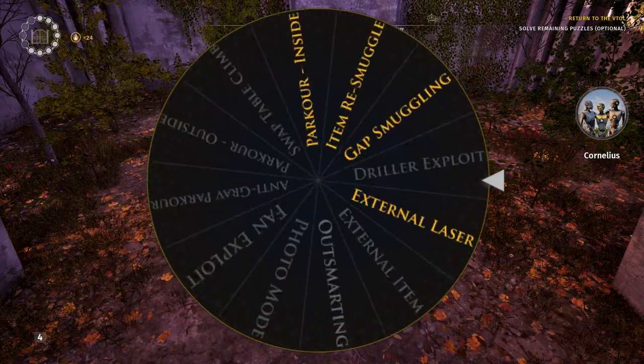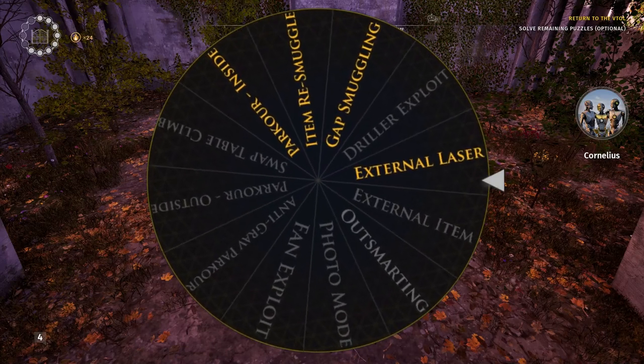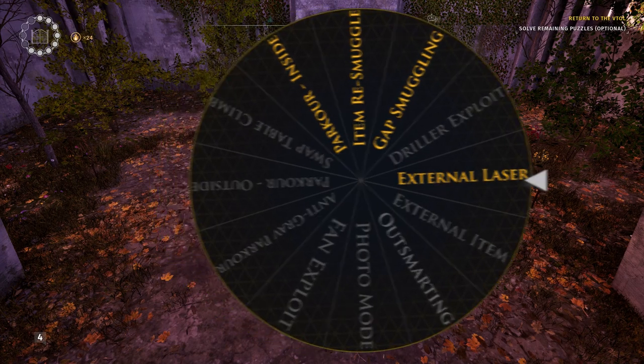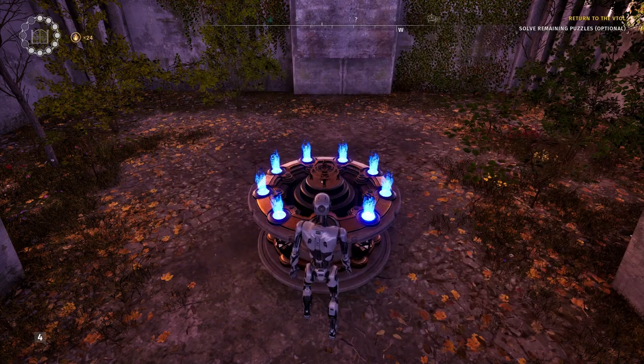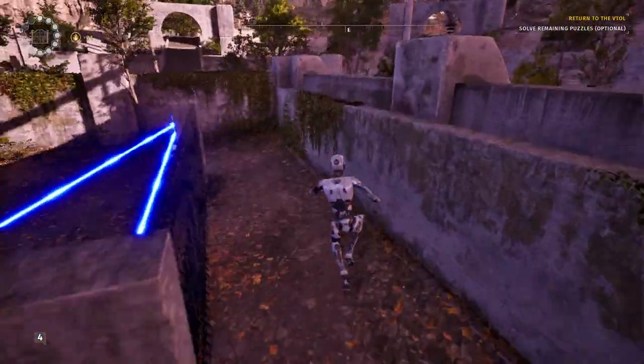Let's bring up the wheel and spin it. Alright, external laser. So similar to the previous one, external items - this is when we don't bring something into a puzzle per se, but we do use something from outside the puzzle, and that specifically is a laser. And we are going to be using it in East One's Jumpstart. So let me run over there and I will show you how I do it.